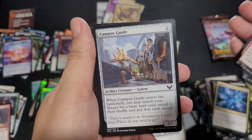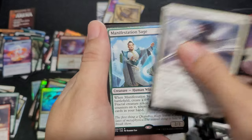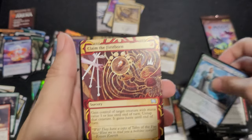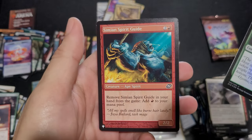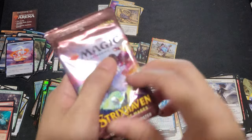Plains. Spirit Summoning. Campus Guide. Prismari Waterfall. Prismarisa Pigment. Clever Lumens. Manifestation Sage. Claim the Firstborn. Spine Carrick. Simeon Spirit Guide — I'll take that. Last pack.